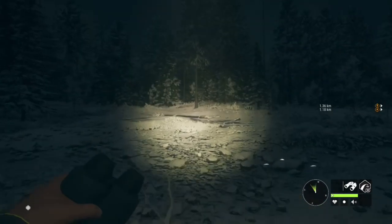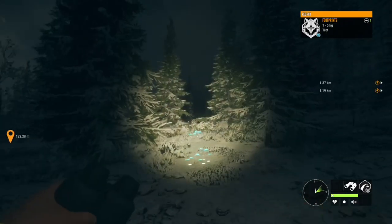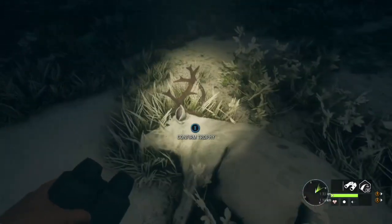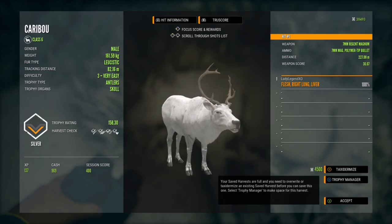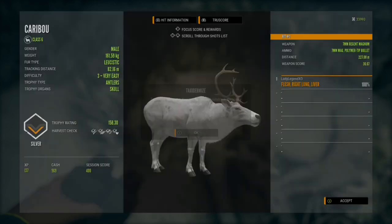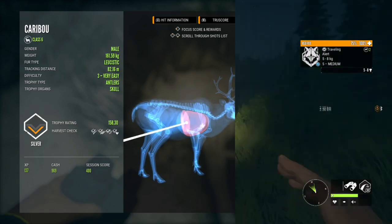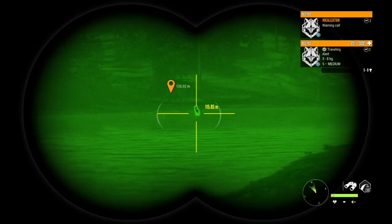Just as I shot I heard a male fox yip at me, so I'm going to go check the tracks to see if it falls in the max weight range. I'm always looking for disturbed vegetation — that's a really important perk you're going to want. We found a leucistic caribou — very cool — just a silver 158.3. We shot him in the right lung and liver from 227.08 meters, a pretty cool find in the dark.